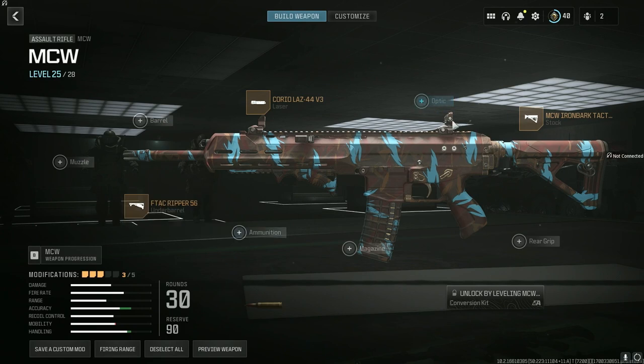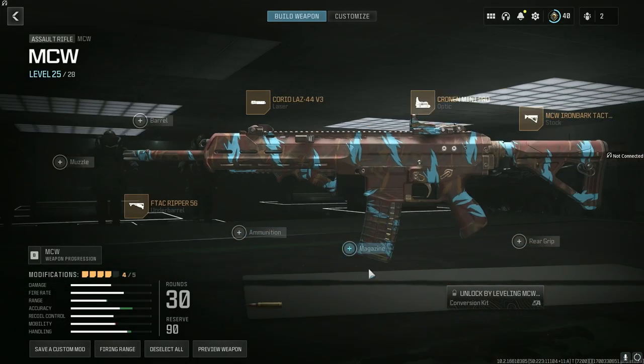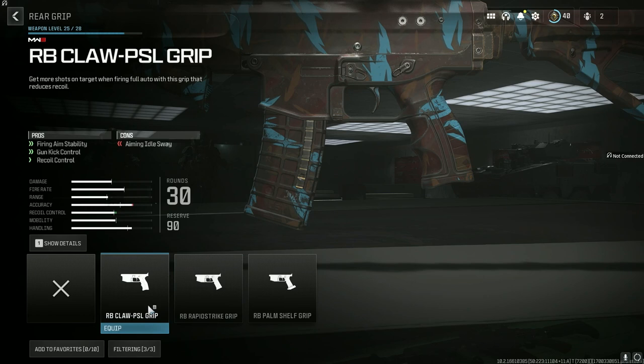You guys don't have to put an optic, but I did, because I like the iron sight but I feel like it just doesn't hit — I'm aiming at them and shooting at them but it's not hitting them. So I put the Cronin Mini Pro. The rear grip I used in the gameplay was the rapid strike grip, but I feel like I'd want to change it to the Claw PSL grip because of the recoil control — so it doesn't move at all, just a straight laser.